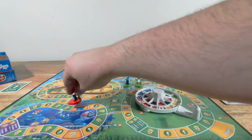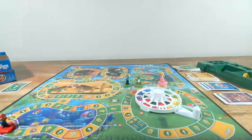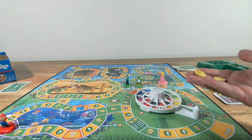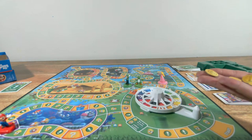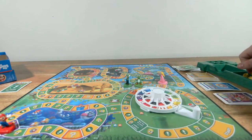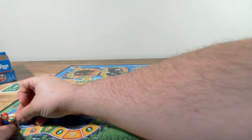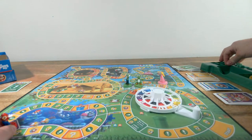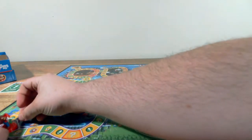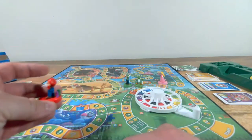If you reach a pipe space, you may choose to travel to the pipe space of matching color, then your turn ends. I rolled an eight — one through eight. I can buy another star! I'm going to collect my coins — three, four, five. I'm going to give this back to the bank and collect the purple star. Now Mario has those stars.